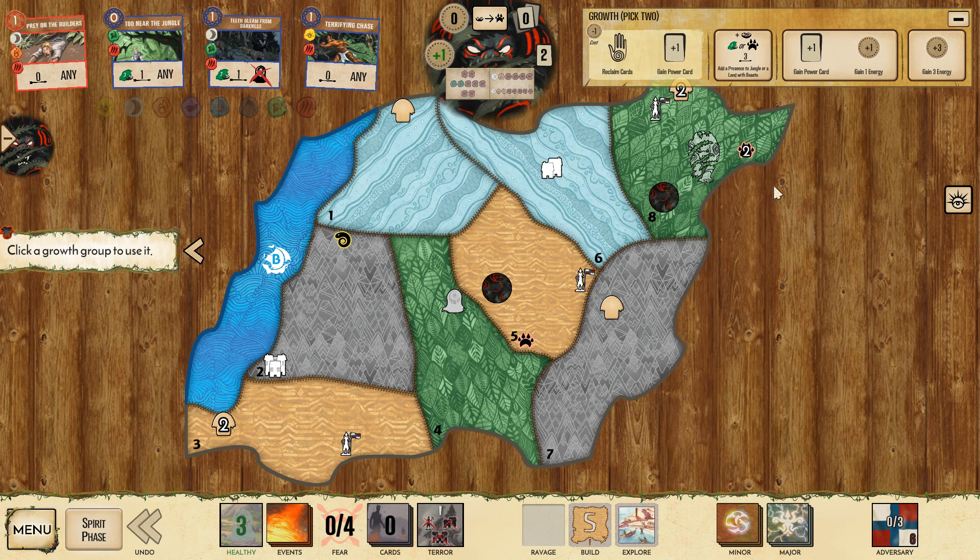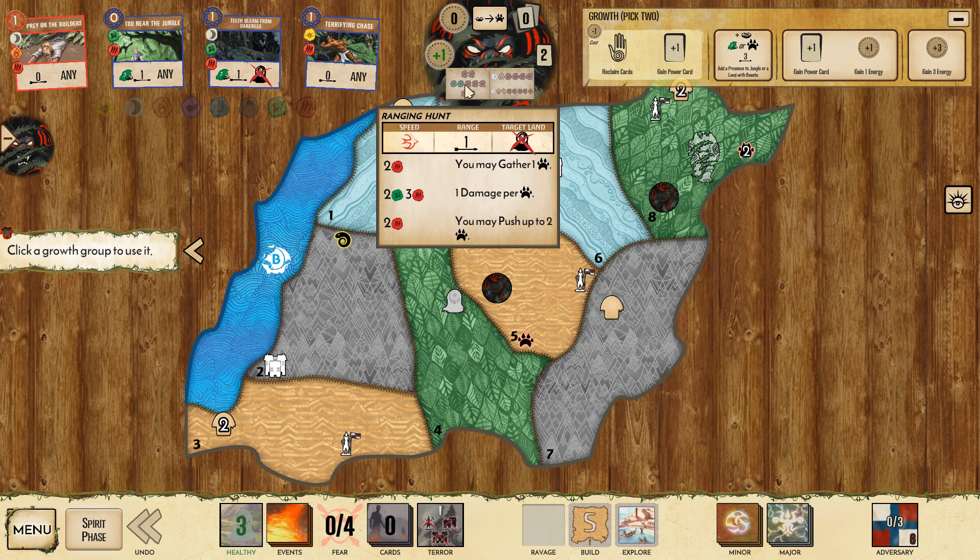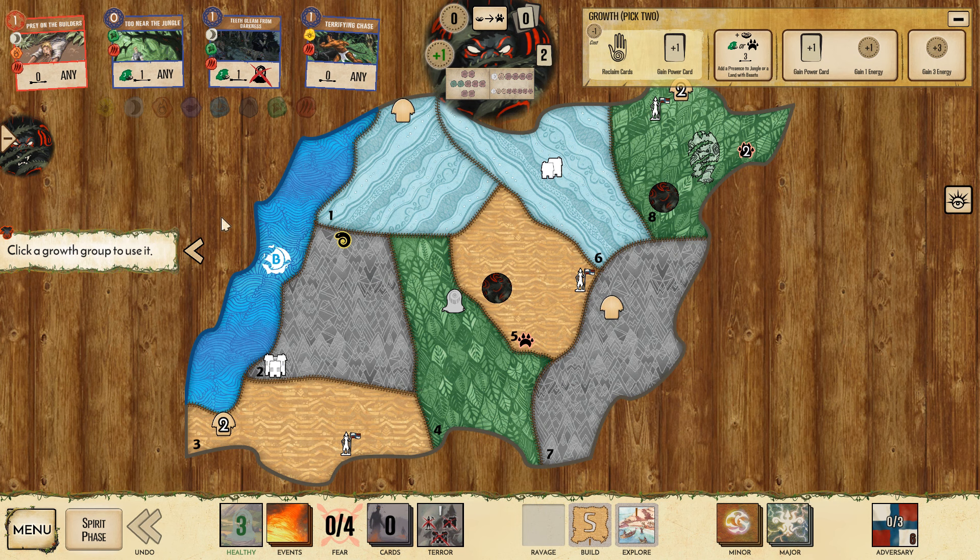One common opening with this spirit is to go for the extra three energy and then reclaim immediately thereafter. That would allow you to play Two Near the Jungle and Teeth Gleam in order to hit your left innate multiple turns in a row. The problem with that line is that would give us two damage here, so we'd be able to hit the five, kick this guy out, add a presence here. Teeth Gleam here - we could add a presence, remove the presence for the extra beast. That gives us two damage in this land, which against Russia is insufficient.